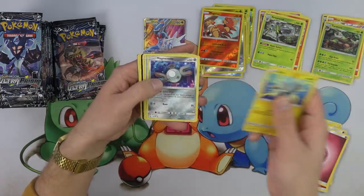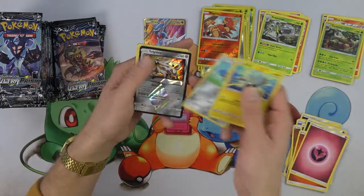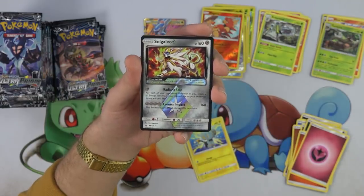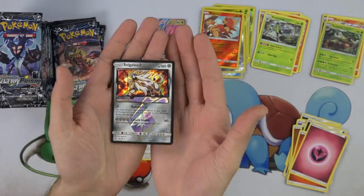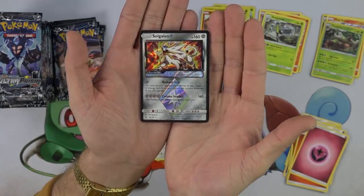Shinx, Exeggcute, Magnemite — which I'm taking. Buizel. Magnemite. And — Solgaleo Prism! I thought it was the energy. Oh, we got Solgaleo Prism! This thing is incredible — take a look at that. So happy about this being the second hit. Very cool — this is the card I wanted from this set. I'm so excited.